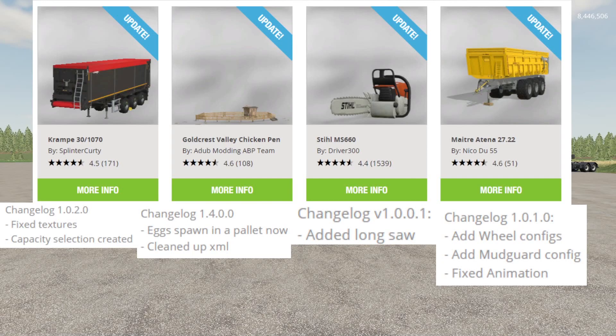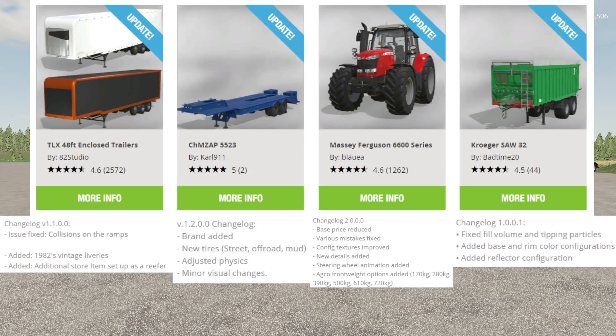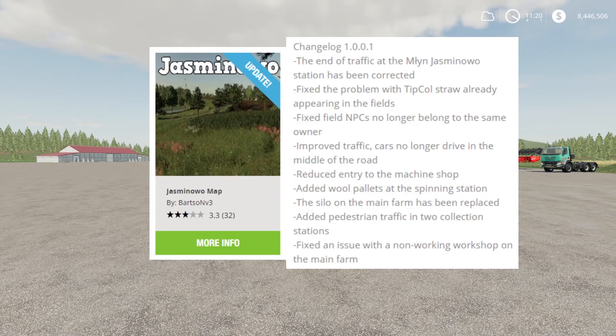We have updates to the Krampy 301070 by SplinterKurdy, an update to the Goldcrest Valley Chicken Pen by AdubModdingABPteam, an update to the StillMS660 by Driver300, an update to the MantorAtena2722. The changelogs are all down below — feel free to pause the video to read those. Continuing, we have updates to the TLX 48-foot enclosed trailers by AD2Studio, the 5523 by Crawl911, the Massey Ferguson 6600 series by Blower, the Kroger Saw 32 by BadTime20, and finally an update to Jazminoa by BartsoaNv3.